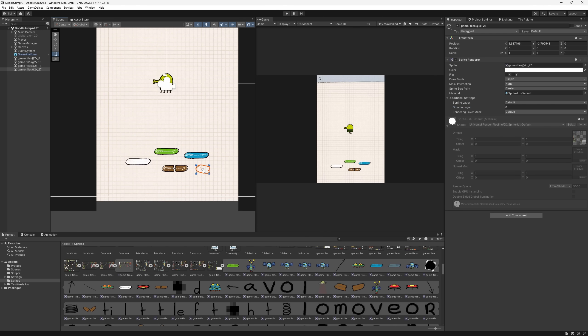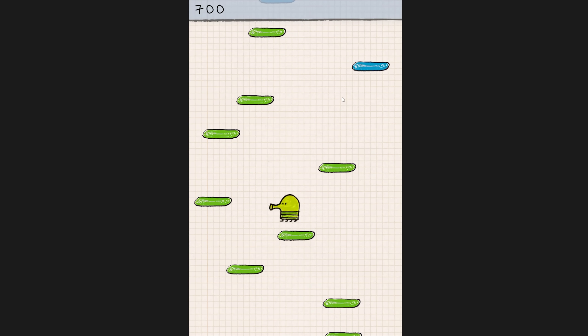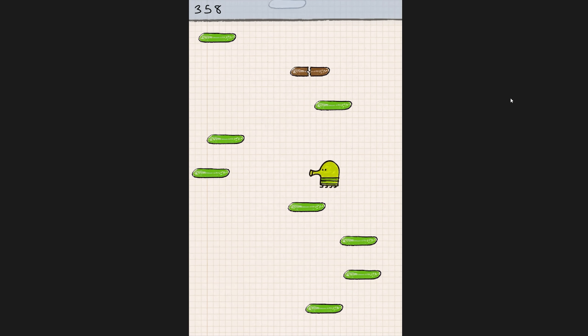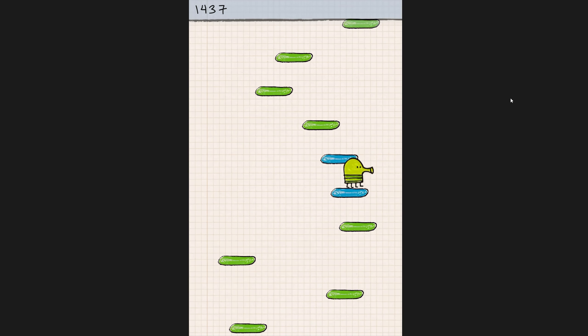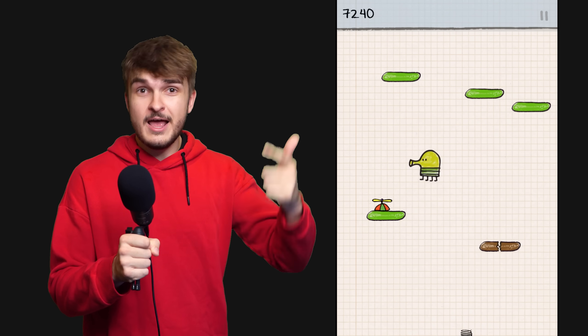Let's get started adding these platforms. The brown ones are dead easy — just break them if the player touches them. Done. The white ones are similar but allow the player to jump at least once before they disappear. And finally the big bad blue boys — they spawn in and move constantly back and forth. We have the spring, the propeller, and the jetpack. It's basically just player touches them, so player goes up more. They all work — the spring, the propeller, and the jetpack.